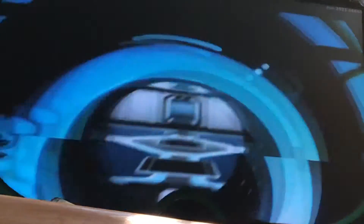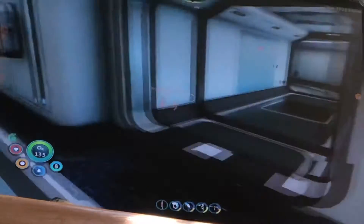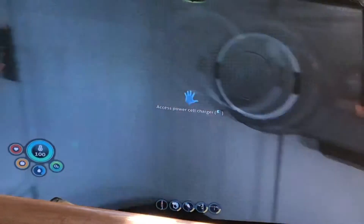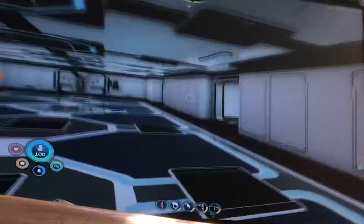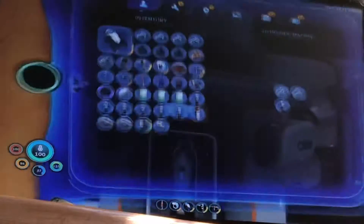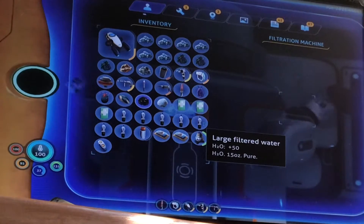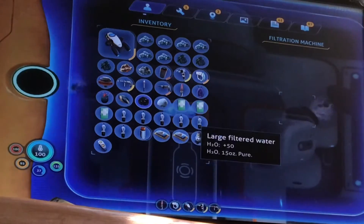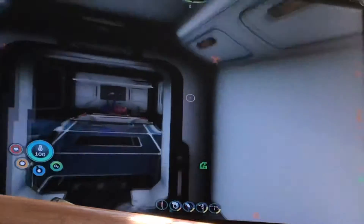So if I enter my base, you can see here — fabricator, battery charger, power cell charger, locker, locker, locker, refrigerator. This over here is a water filter. Take these items right now — creates large amounts of filtered water that I can drink. Hopefully. Oh wait, I can drink it. And you might be able to see it's telling me how much percent I have.